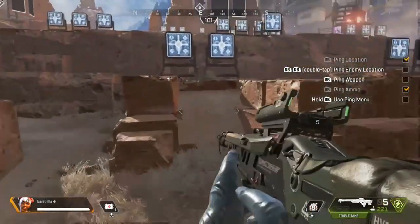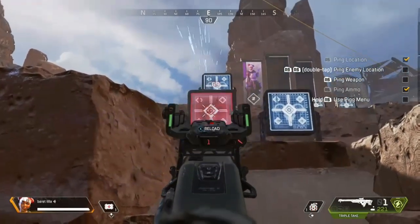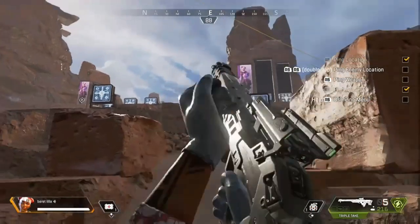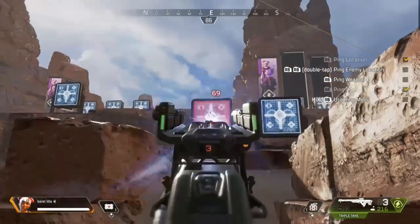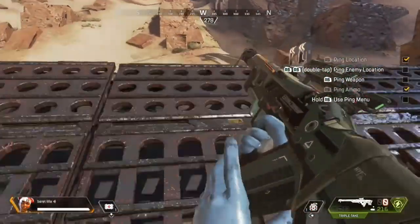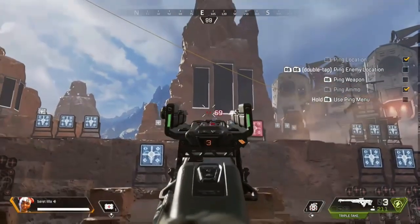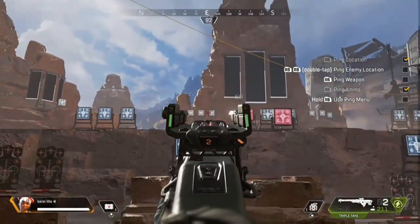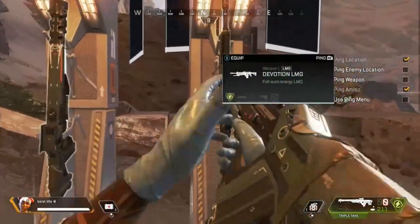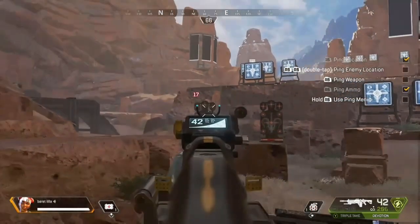The Triple Take has five shots in the magazine without any upgrades. If you hit every single shot to the body — assuming all three shots hit per shot fired — you're going to be hitting for 345 damage; headshots are going to be 690 damage. I'd recommend this for mid to far range. You could get away with closer range, but if someone has something like a shotgun or an SMG they will probably kill you first in those closer range situations.